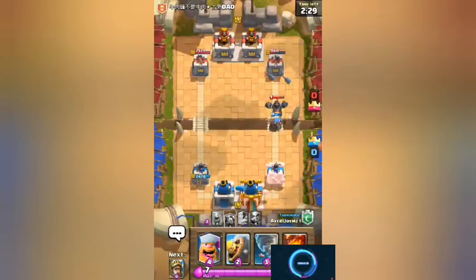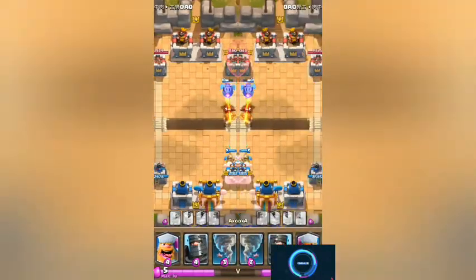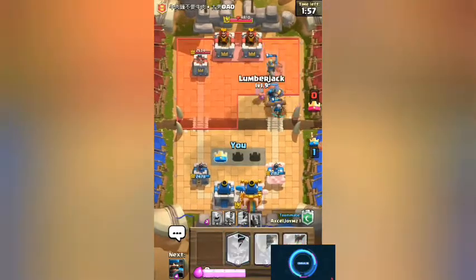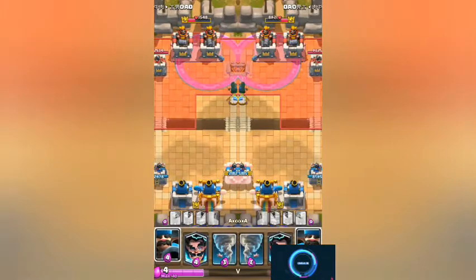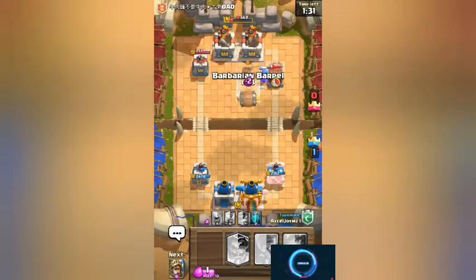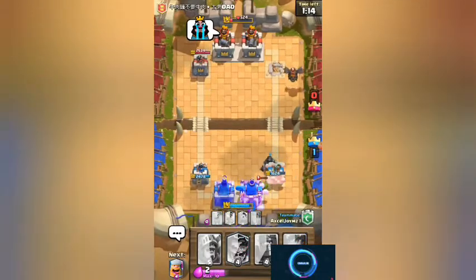Some damage done - not what was supposed to happen, but the Hunter did a good job. We can use the Barbarian Barrel to stop that. We have three Princes and a Lumberjack now - one precise hit but still a lot of damage. We have the Rage now! The Bandit is doing some damage. Hunter doing some damage. We're gonna tornado that Goblin.